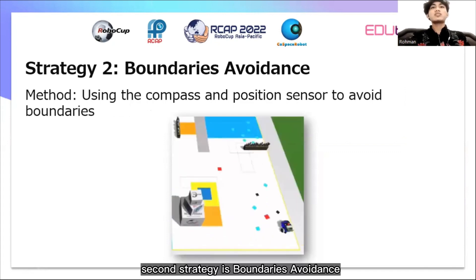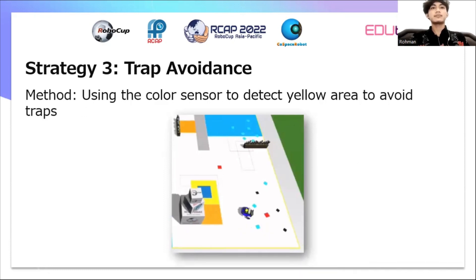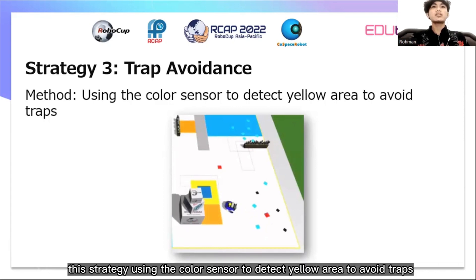The second strategy is boundary avoidance. This strategy uses the compass and position sensor to avoid boundaries. The third strategy is trap avoidance. This strategy uses the color sensor to detect the yellow area to avoid traps.